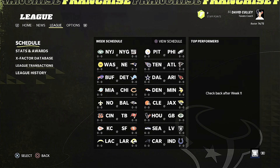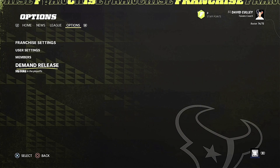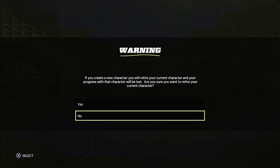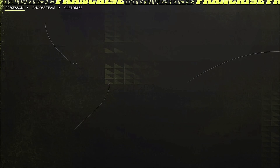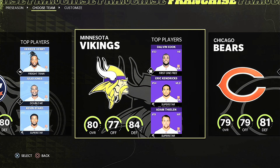For now, working around this glitch is fairly simple — it only requires the league to be owners only. If the league has already begun, simply have the users retire from the league, select create new character, and select owner when creating a new character.